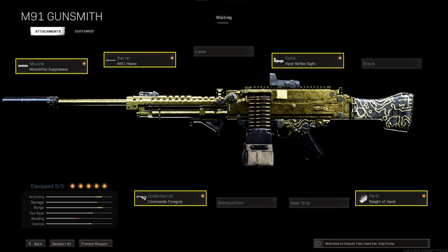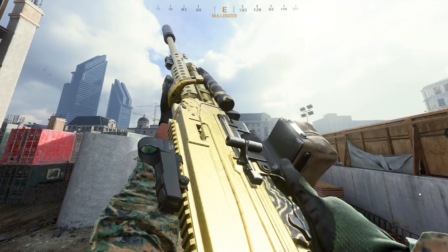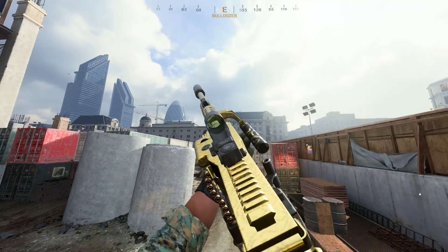The M91 has been floor loot for a long time and people usually hate it due to the low fire rate and very long reload time. However, the M91 has insane damage if you're landing your shots. By equipping it with the monolithic suppressor and heavy barrel you can greatly extend its range while toning down recoil. The commando foregrip helps with kick control, and sleight of hand fixes the long reload time without punishing your handling. The time to kill on the M91 is actually a lot better than you think.